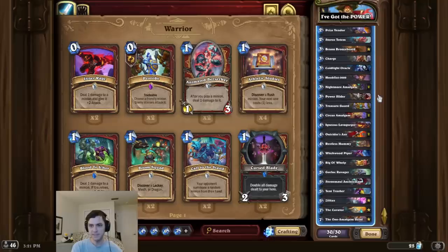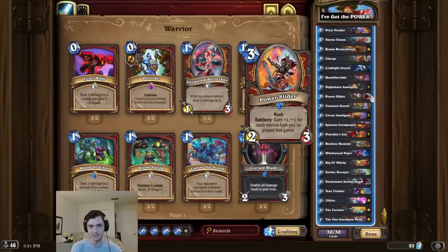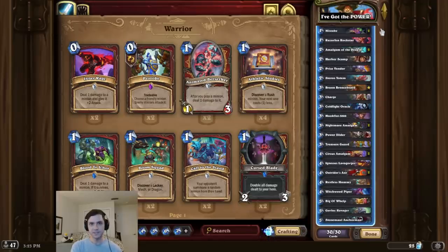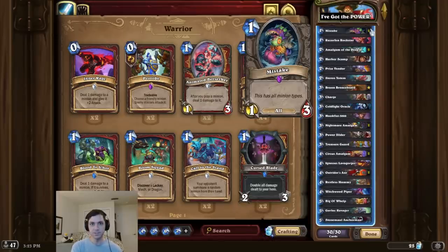Now you might be saying, but Mark, there's only 11 different tribes in the entire game — how can you OTK with this combo? Well, it turns out if you play the various Amalgam cards, those count as hidden tribes, and Power Slider can go well beyond 11. So I think that's pretty much it for the deck intro this time, guys. I hope you enjoy this mistake of a combo.